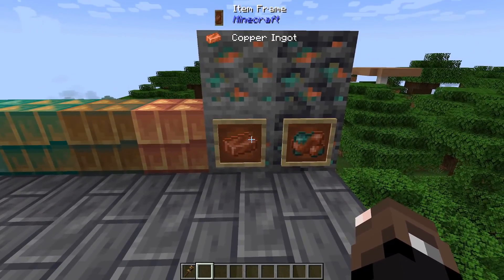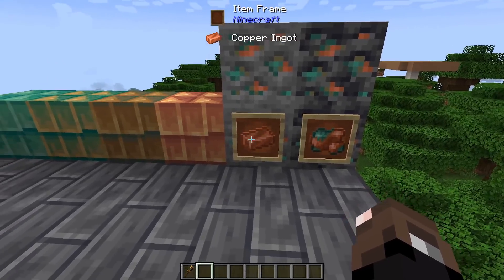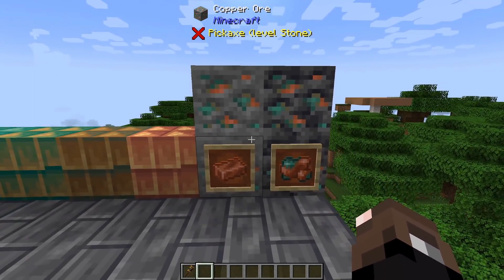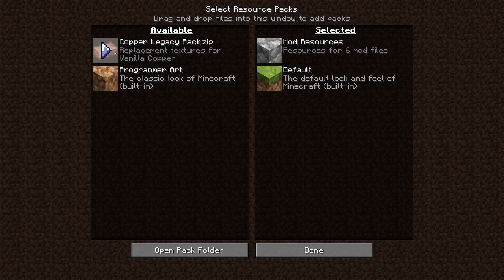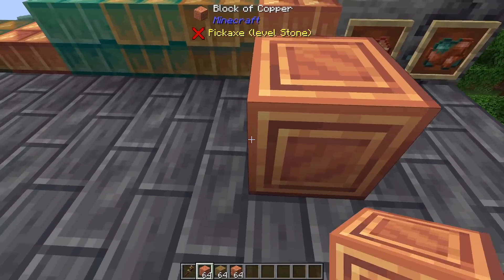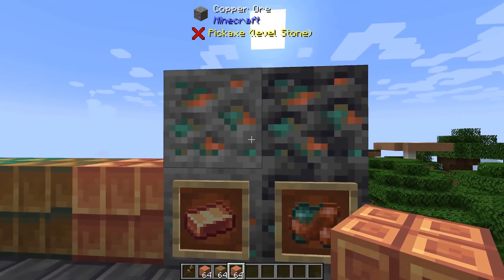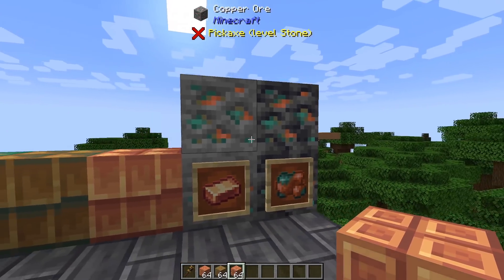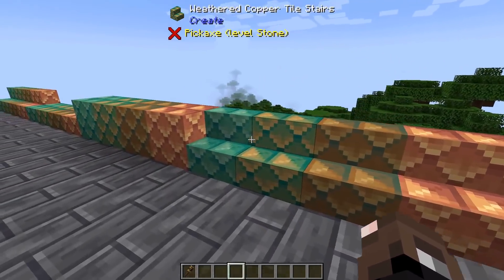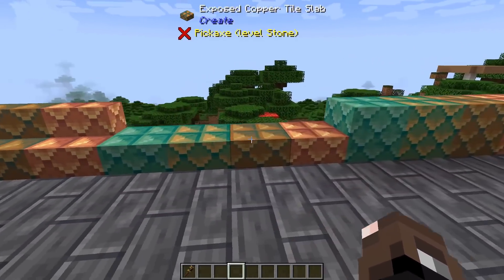Next let's look at copper. The Create Mod removed its own custom copper from the game and now you use vanilla copper for all Create crafting. If you're still a fan of the old Create copper textures, you can still use those by going into Options, Resource Packs, and applying the Copper Legacy pack. This brings back the old Create copper ingot and block textures. However, it does not revert the ore, so we no longer have oxidizing ore. The copper building blocks from the mod remain and now support all different oxidation stages and waxing.